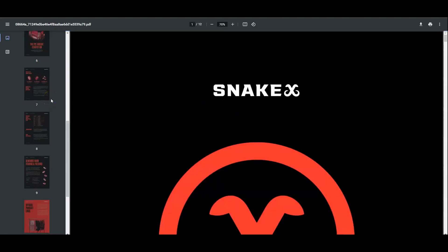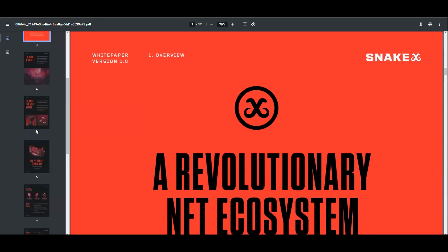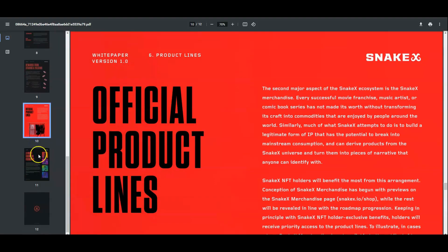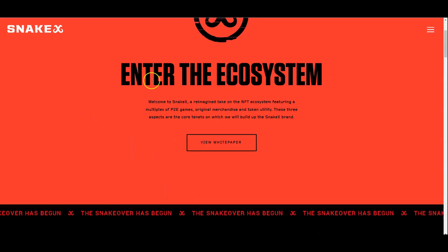What's in the white paper? If we click on 'view white paper,' we can see everything here — all the information, the stories, the tokens — and you can learn all about this amazing project.